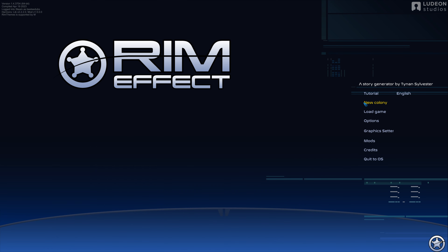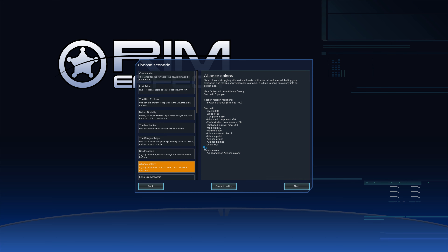Let's take a look at what I did to get us started. I selected Alliance Colony, then removed the Alliance Colony, because we are out on our own. We also don't have a Systems Alliance faction, so I removed our faction modifier since they aren't going to be on this world with us.